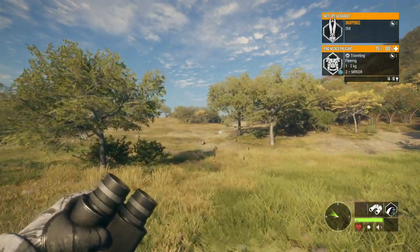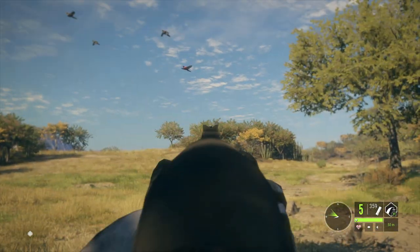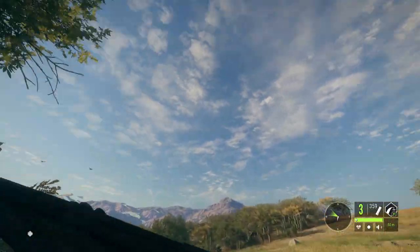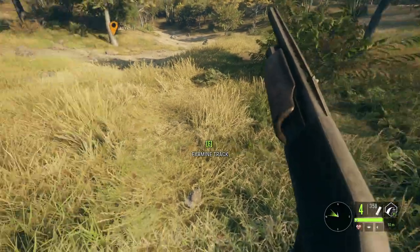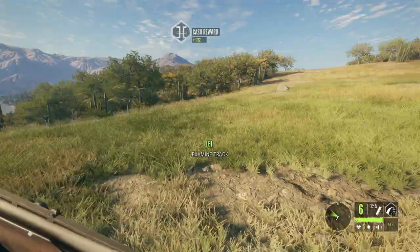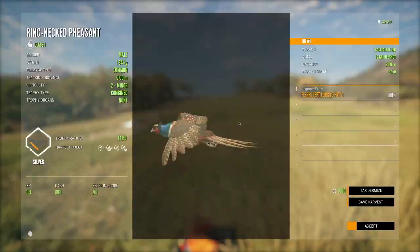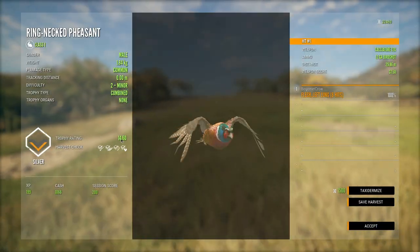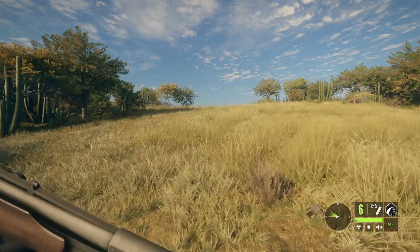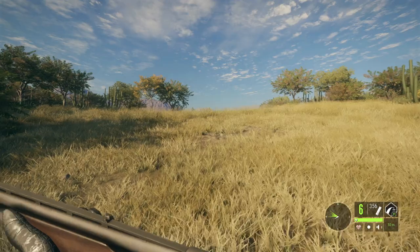These pheasants are actually heading towards us, so on the way to the outpost we might as well blast a couple. We got both roosters down - 1,780 score on that one, that's a good pheasant. The other scores 1,460 - not quite a gold. Pheasants give a decent amount of cash and XP; we got 227 XP from that pheasant and all roosters give around a thousand cash give or take a couple hundred.